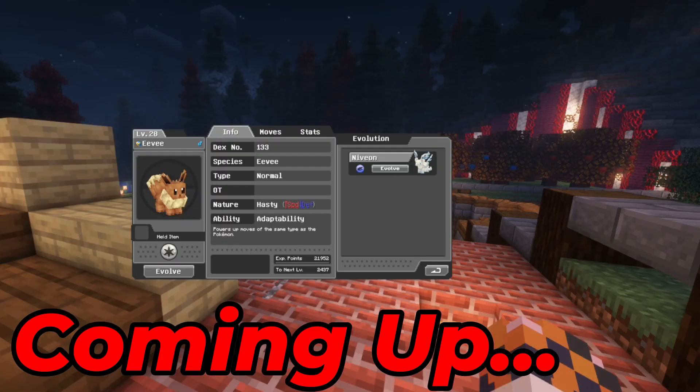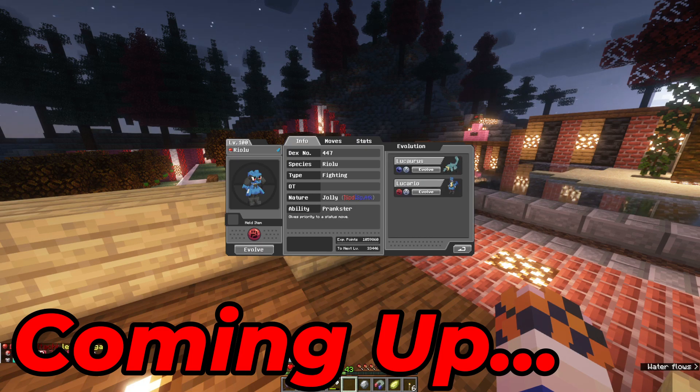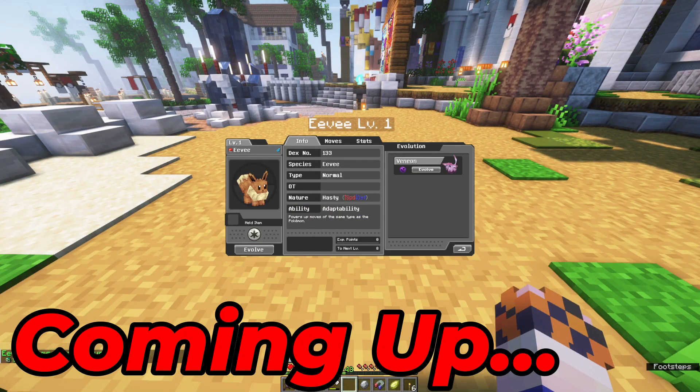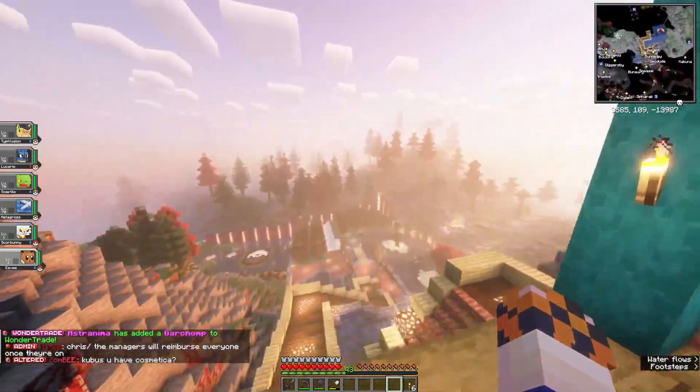We have this Eevee evolution and this one is Nivion. It's a level 100 Riolu — evolve it and now we have Lukulis. Alright, so we're just gonna go ahead, black sludge, let's see what we're gonna get... and we get Vinion! Rockstar, it's gonna be an exciting day here in Gobblemon.